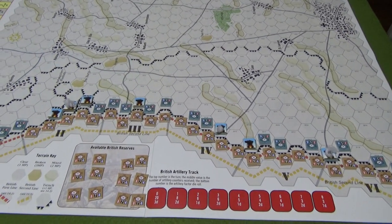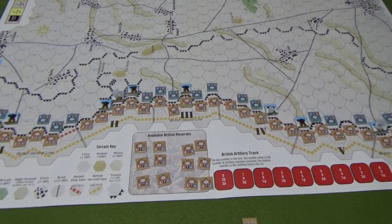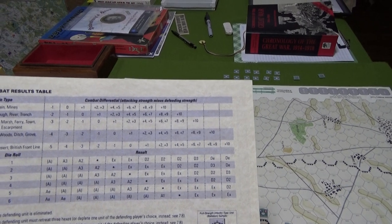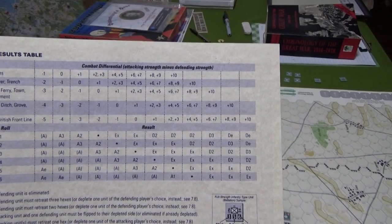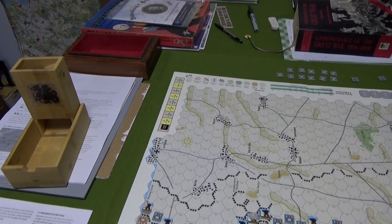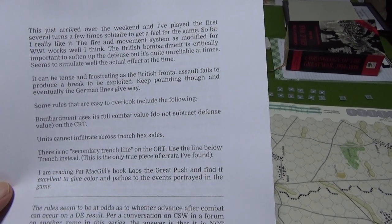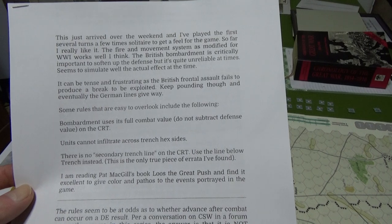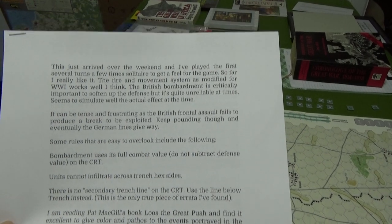I was having a hard time understanding what they were trying to say. Does that mean the combat result is a plus three? Then when I check the trench results, it's impossible for them to ever do anything because you ignore A results and E results. It does say to ignore those. The main thing for bombardment is that it uses its full combat value, so I use all three dice, add them up, and that's the number I use.